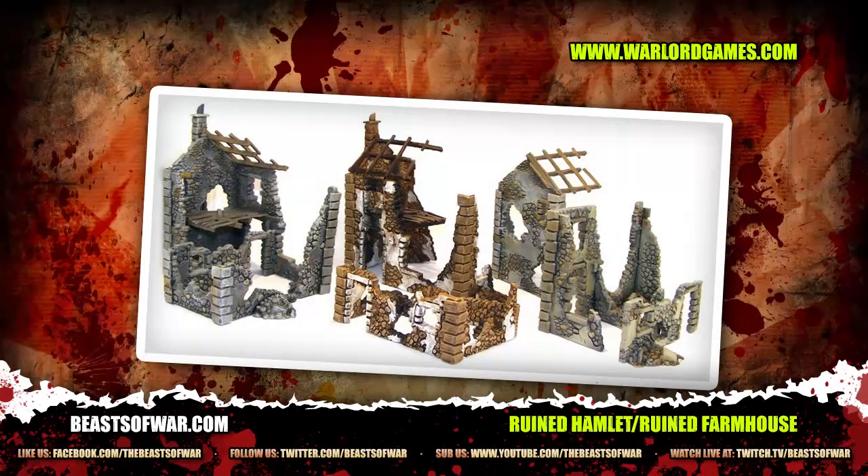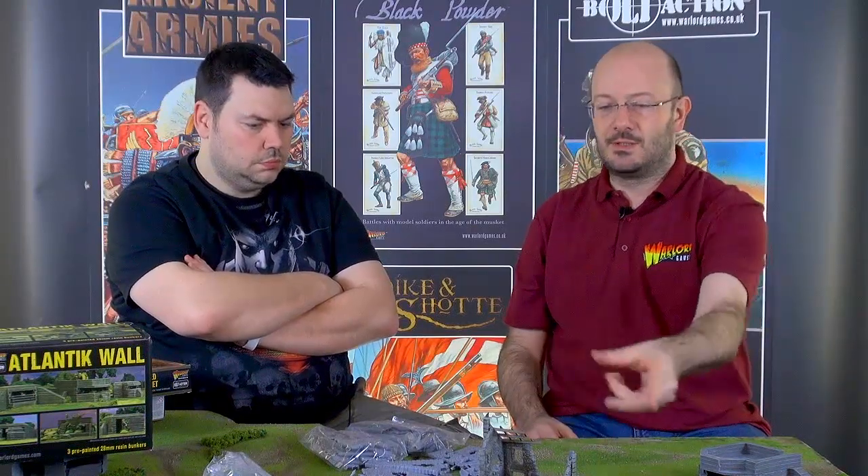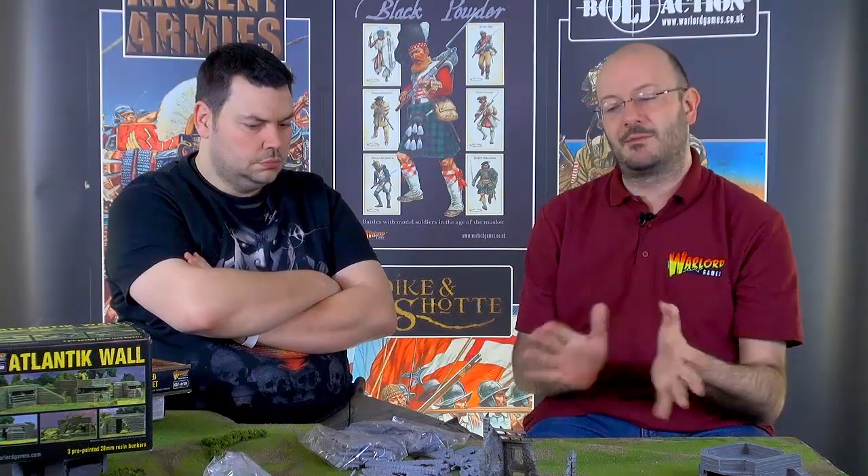There are different types of terrain and different types of buildings. The big main difference is whether you use something that is ruined, like these, or a solid building like the bunkers, which have a separate set of rules. Ruined buildings like these just follow the normal rules for rough ground — no different from a pile of rubble. Models will be slowed in movement and, while inside, will normally receive hard cover, as it's harder than a hedge or a wood.